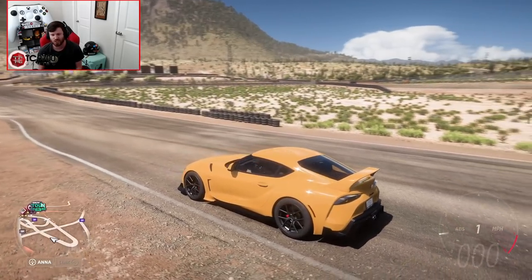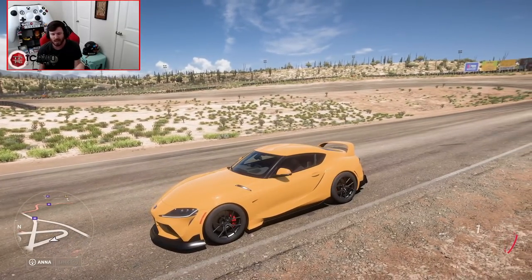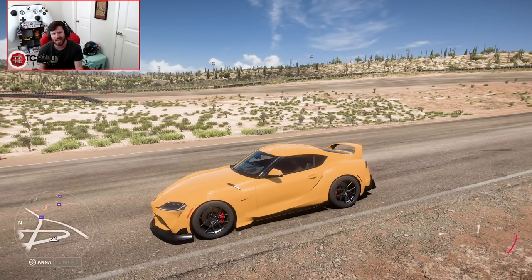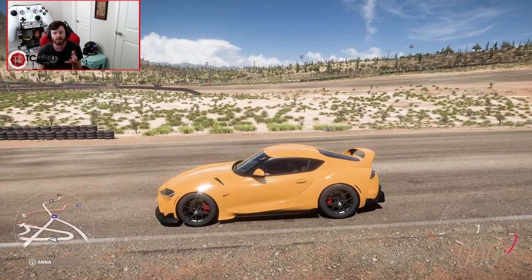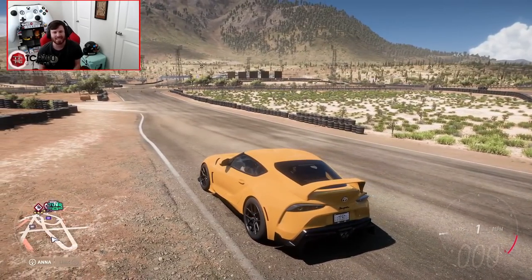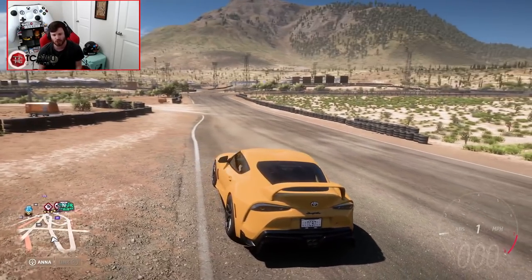The car we are going to be using is going to be extremely accessible. At the beginning of the game, you will have the opportunity to be given a Supra. This Supra is in the exact stock tune apart from color and wheels — nothing about the performance is altered at all. It's got the standard power and standard tires. There are a couple of key differences we'll go over that are not related to the car, mainly related to settings. You do not have to use manual with clutch in order to drift, but it sure does make it a lot better because you have the ability to clutch kick.